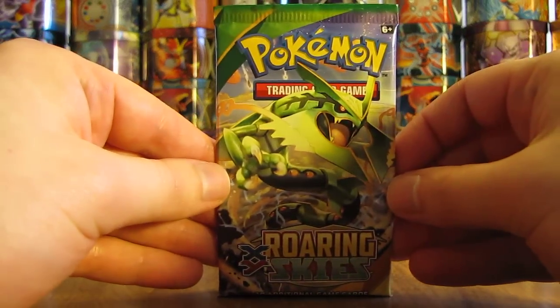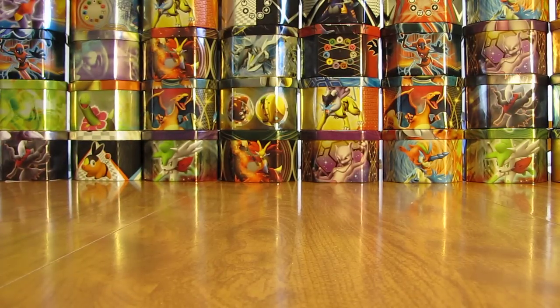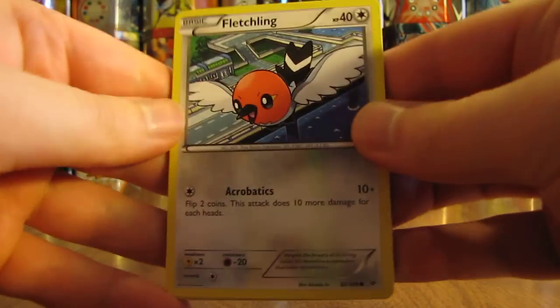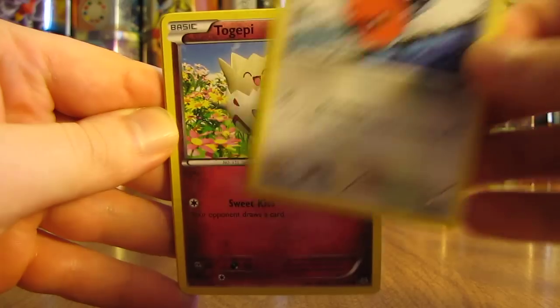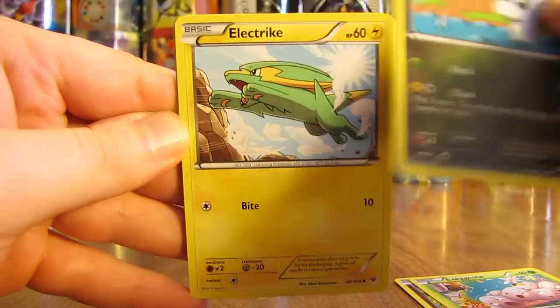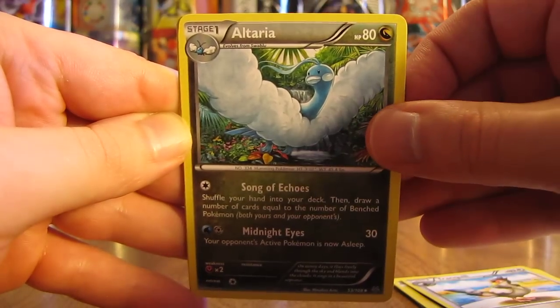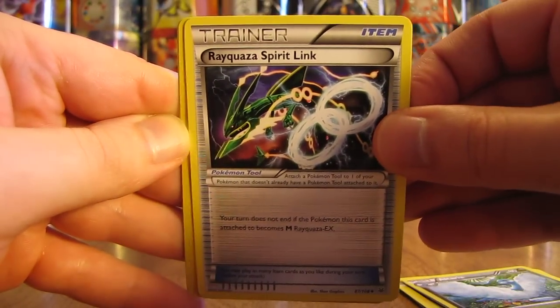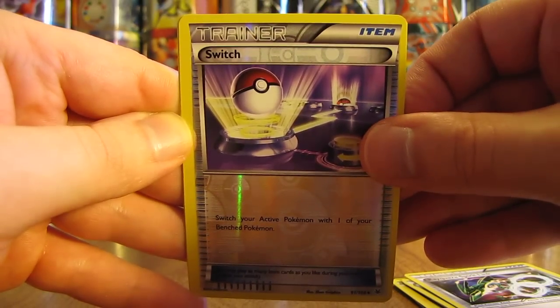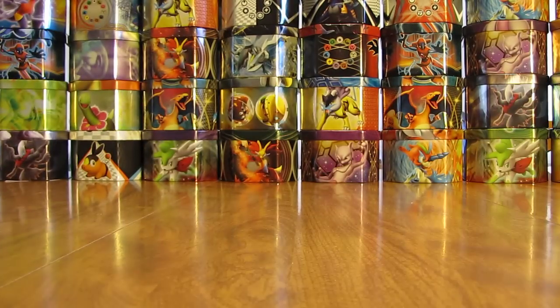Not many packs left now — three after this one. Still hoping for another Ultra Rare to make six in the box. This pack has Fletchling, Togepi, Exeggutor, Dratini, Electrike, Tranquill, Altaria, Rayquaza Spirit Link, a Reverse Holo Switch Trainer, and the rare in this pack is a Dragonite non-holo — not the Ancient Trait version. I've had pretty good luck with Dragonite out of this box.